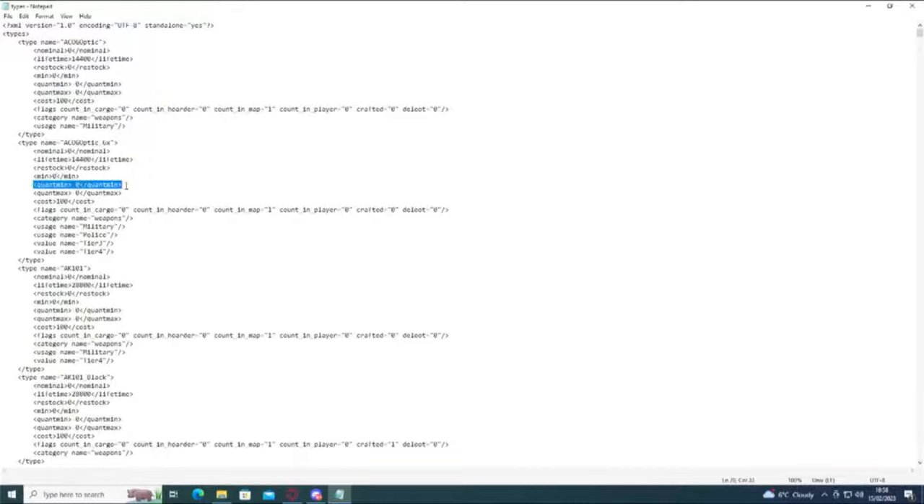So the next one: quantity minimum and quantity max. This one catches people out because it's on a lot of things that it doesn't need to be on. This is basically the amount that is in an item — so if it's a mag, the amount of bullets in it; if it's a bottle of water, then the amount of water in it. And it's a percentage between zero and a hundred percent. So if the item doesn't require anything like that, like an ACOG optic — a sight — it doesn't have anything in it, then you use negative zero.